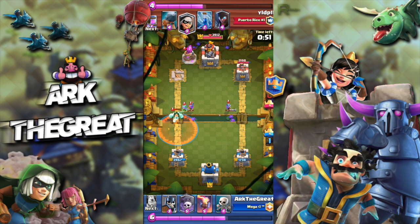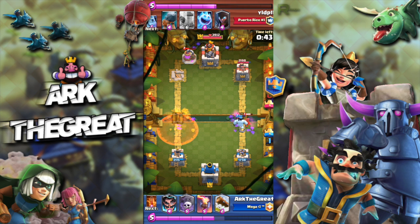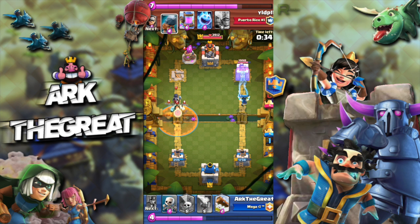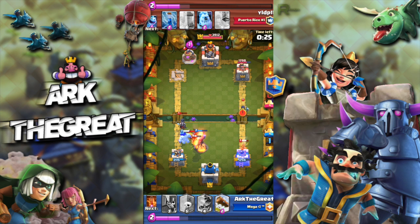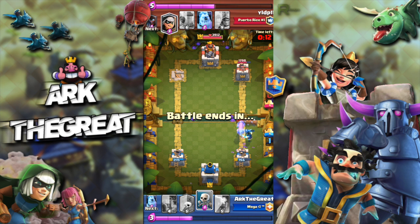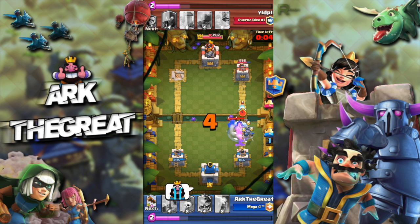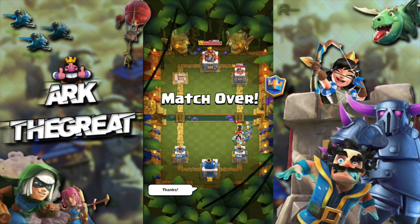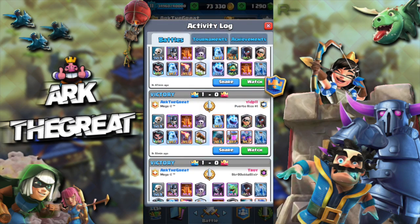His ice golem pushes my electro wizard away, but not before it gets one shot off. I just log to cycle because I was full on elixir. Three musketeers again — questionable — but we defend the bandit with our guards pretty easily. I put my ice golem to soak damage, and on the left side we poison and drop skeletons. We poison his night witch and battle ram. He tries a bandit and it connects — bit of a sticky situation — but we stop it with our electro wizard and log. I BM him a bit because I hate bridge spam. Sorry for the BM guys.